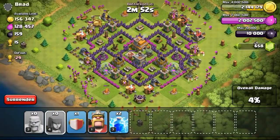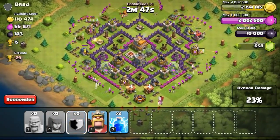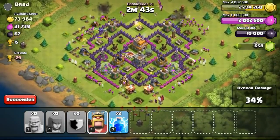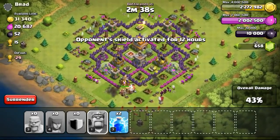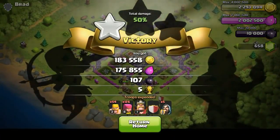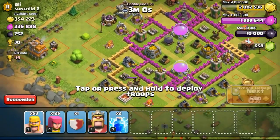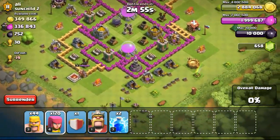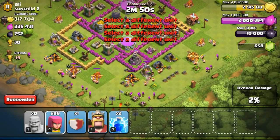Sometimes I do fail when there are giant bombs around the storages, and if I mistake a Tesla for a giant bomb my troops get blasted away. I'll talk about Dark Elixir farming when I reach Town Hall 9. I'm definitely not going to start hardcore Dark Elixir farming right when I hit Town Hall 9 — that would be crazy with just level 4 or 5 troops. But when good Dark Elixir raids occur, I'll definitely show you guys.